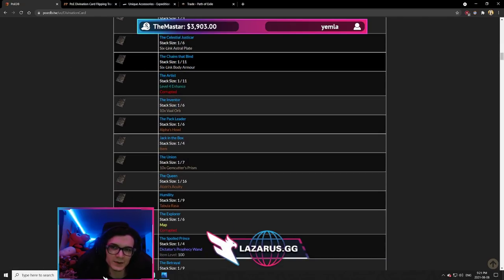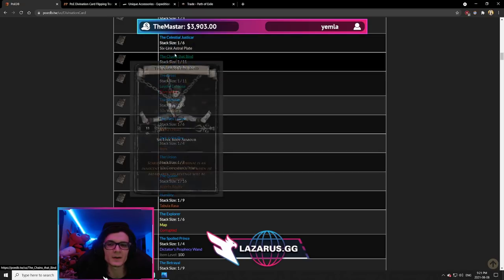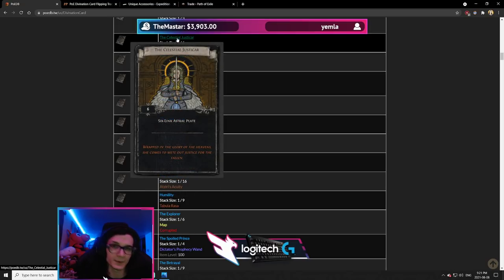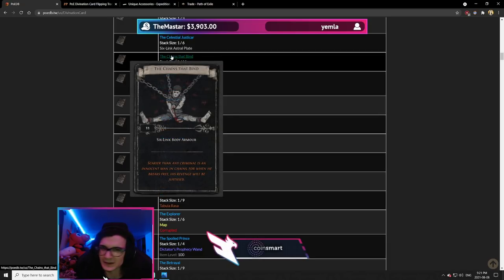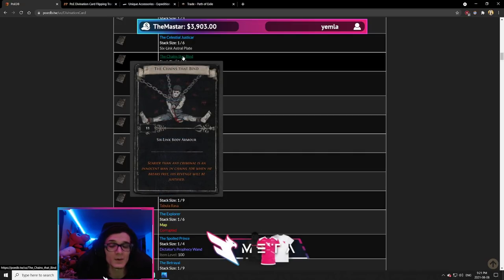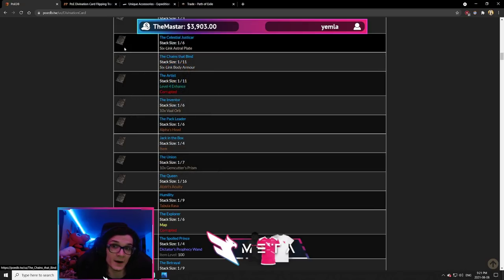Chains that Bind is the same situation but it's an 11-card set, typically much cheaper than Celestial Justicar. The difference is it gives a random 6-link body armor — you don't know the base, whether it will be evasion, ES, or armour. But early game, people don't care much about bases — they care about stats like life and resistances. So it's always a very solid option and typically much cheaper. You can get these cards for about 1–2c each in a league start scenario, while Celestial Justicar is more like 8–10c each.